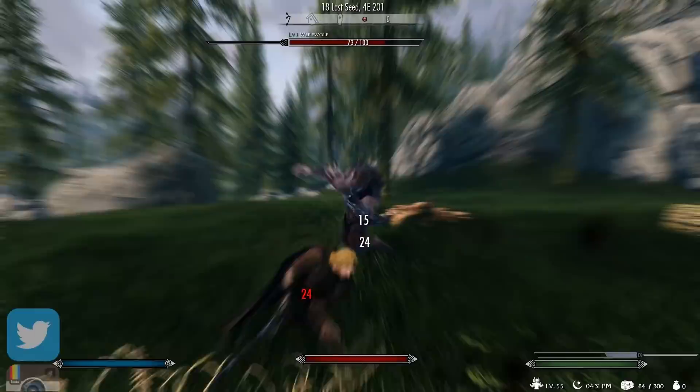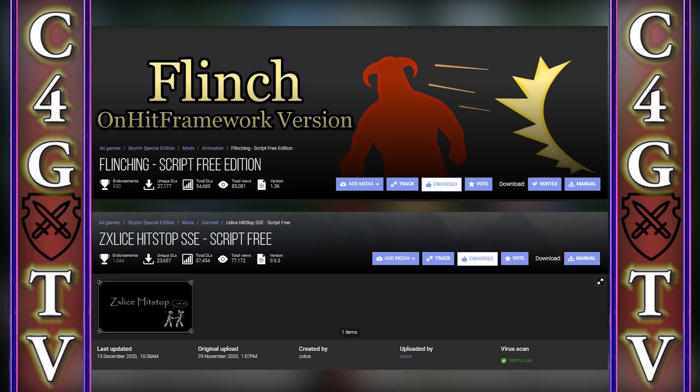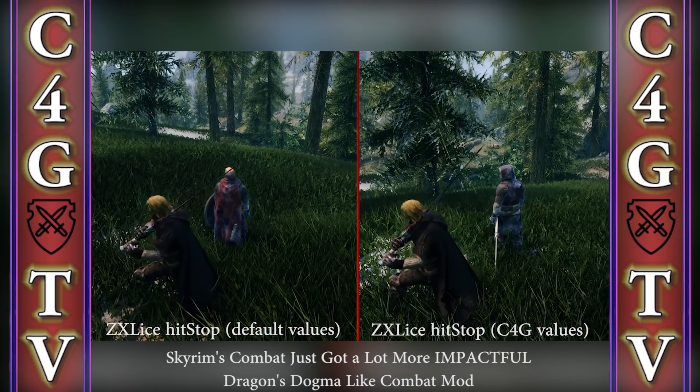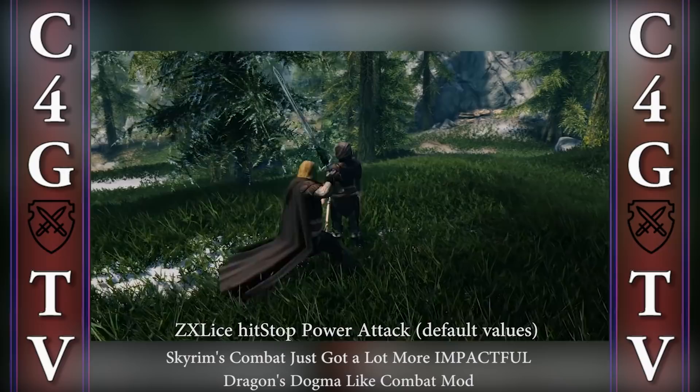Speaking of additional mods, at the beginning of the video I mentioned a couple which increase the sense of impact — those would be Flinching and ZX Slice Hit Stop. If you're a subscriber to this channel, you probably know that I have a dedicated video about these two mods. In short, they're responsible for increasing the sense of impact upon hits, and I think they work great with Attack Behavior Revamp.